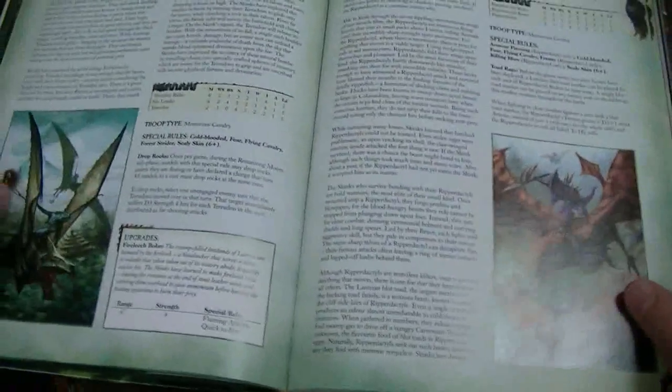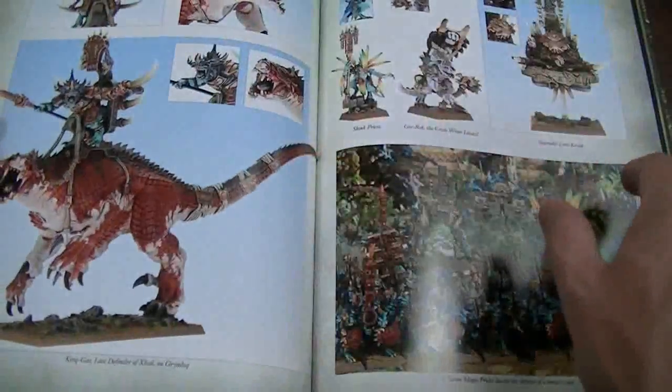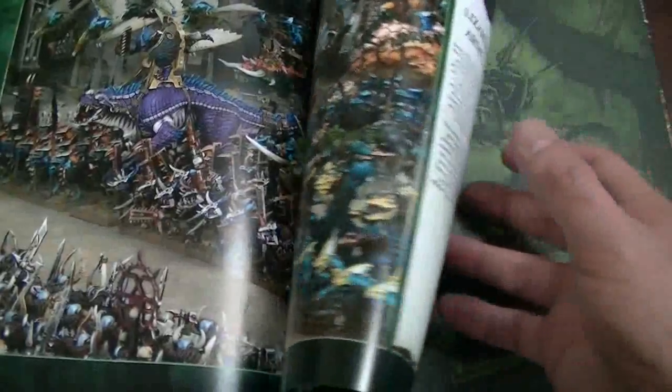Pteradon Riders can now take Fire Leech Bolas, which are pretty cool. They give flaming attacks, which is a big deal because you see a lot of regeneration nowadays.